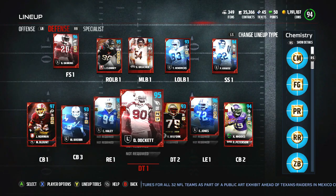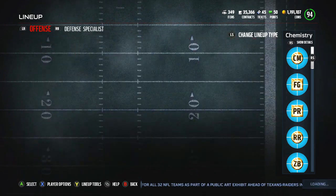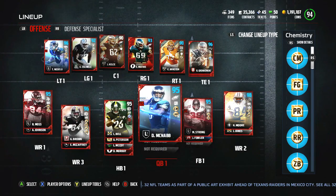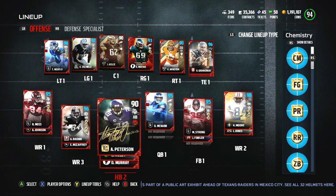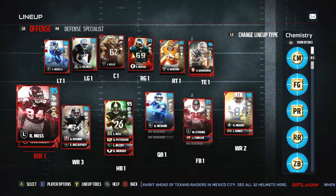Adding plus one speed to four different guys definitely helps when you get Tier 2. Offense remains the same - the only difference is we have 95 Leveon Bell and Adrian Peterson now goes as the backup, but other than that everything else is the same.